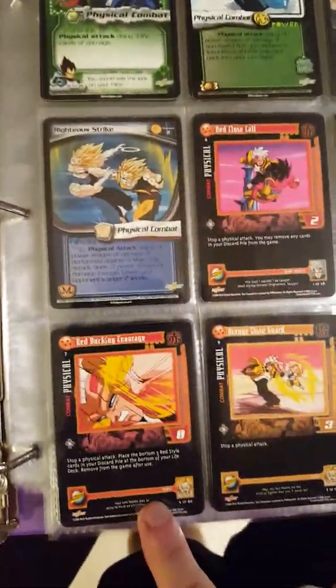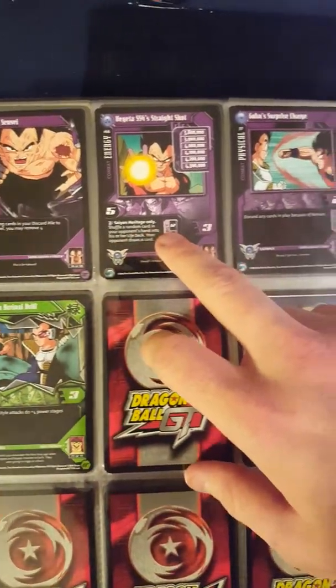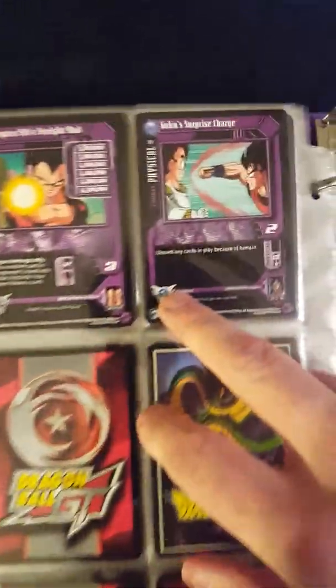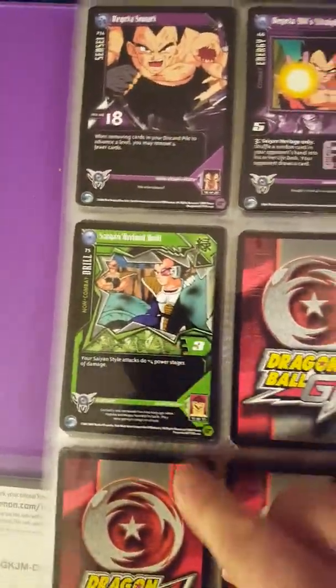We've still got some red close calls — this is Baby Vegeta fighting Super Saiyan 4 Goku. Now we're getting into Super Saiyan 4 Vegeta, and this old-school Saiyan Saga looking card — it's really cool that they put that in the GT set. A couple of these and that's my Vegeta section.